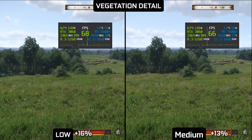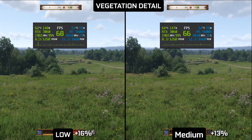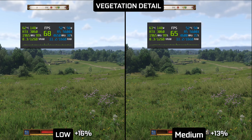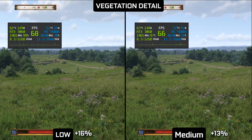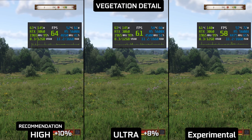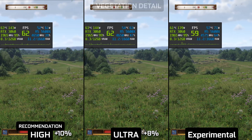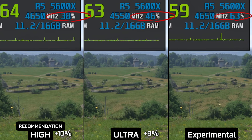Vegetation detail entirely controls draw distance for foliage, but beware — the higher the setting, the higher the CPU usage. Just like in the first game, foliage swaying in the wind is calculated by the CPU. The more foliage there is to sway, the more CPU power is required. If you are CPU bottlenecked, this is the first setting to cut. My recommendation is high.